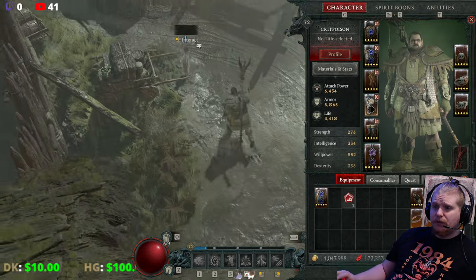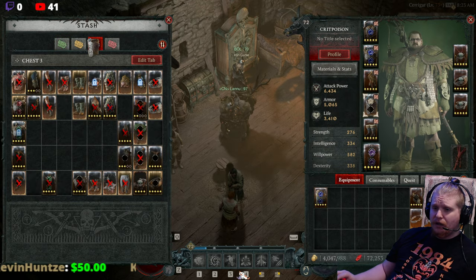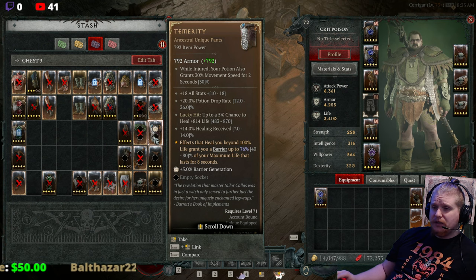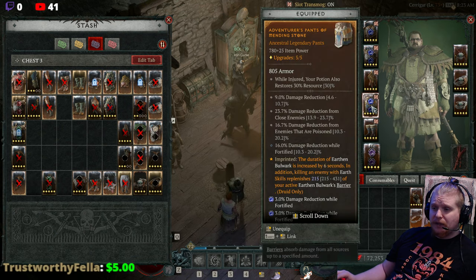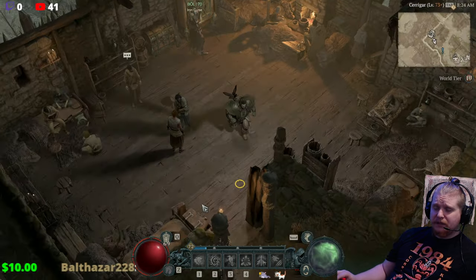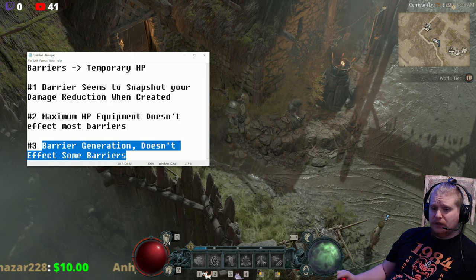I hate to say this because I know some people probably like these pants. The moral of the story is that the Temerity barrier is absolutely garbage — not only does it only give you 80% even on a perfect version, it can't be improved in any way, and you miss out on amazing defensive mechanics from the pants slot. So far: barriers snapshot your damage reduction, maximum HP doesn't affect most barriers, and barrier generation doesn't affect some barriers.